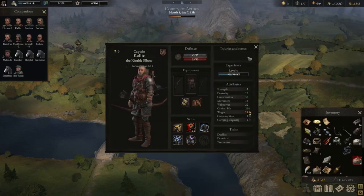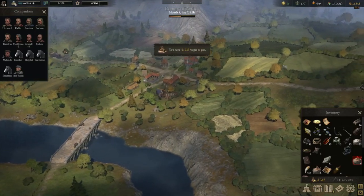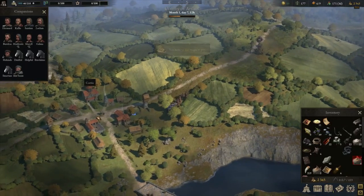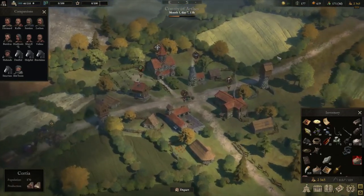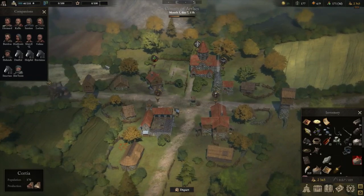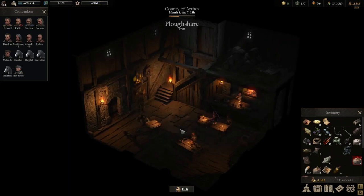Welcome back to another Wartales video! This video is going to be a continuation of the Hard Hard Spearman Archer control party run. We managed to limp through after having a few very close calls in the tomb in the last run, which was very fun. This run we're going to be doing a little bit of exploring and trying to achieve a couple of goals at the same time.